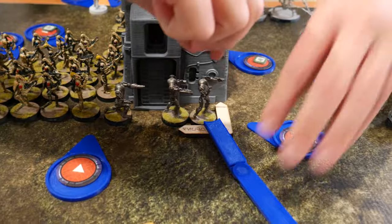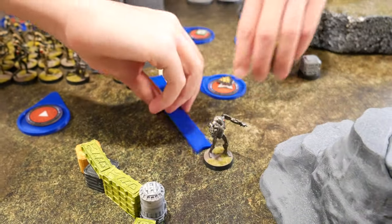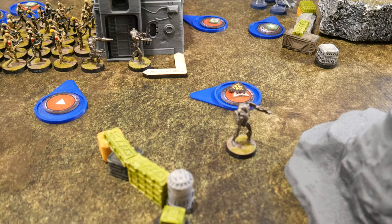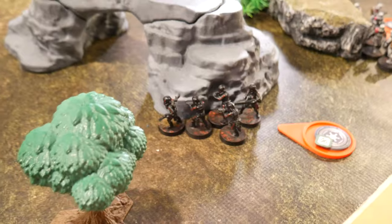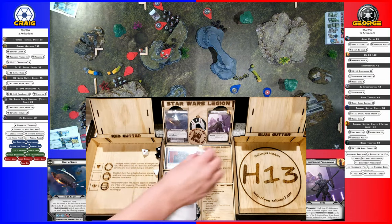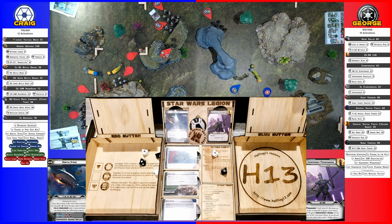I'm going to activate the B2s. They're going to take a move and they're going to shoot special forces. And nothing, so they keep it. Hit. Crit. Crit — goes away for cover. So two crits. I do have a surge, and I'll lose a dude.